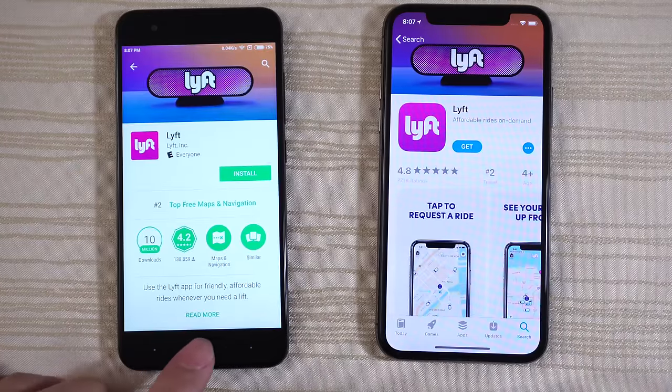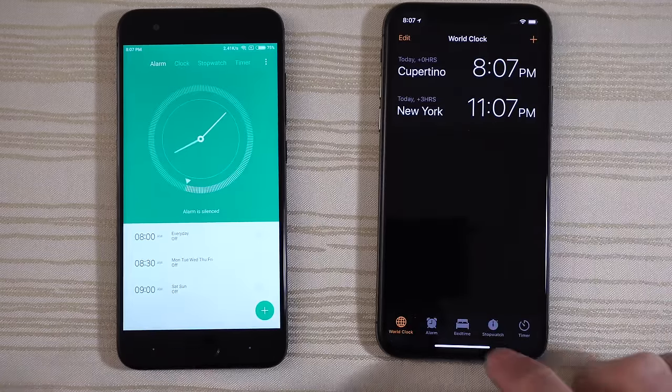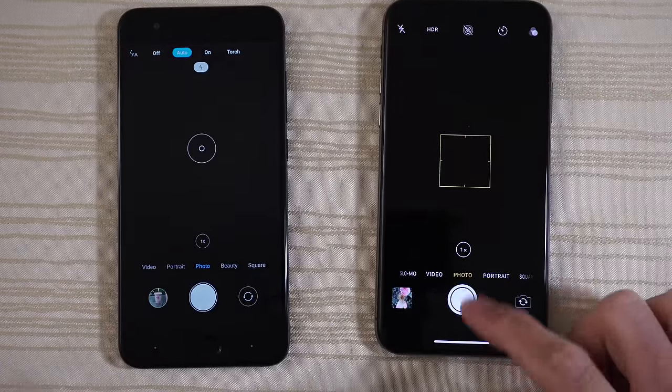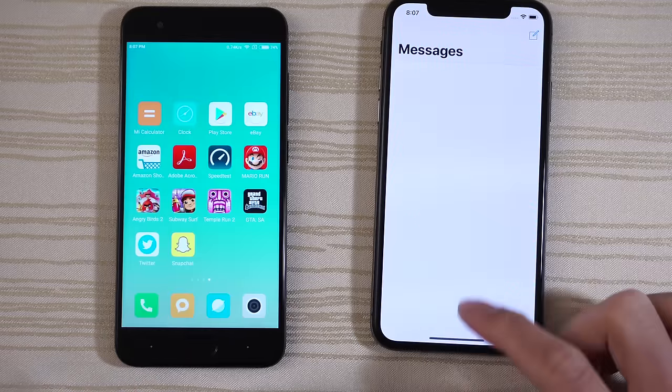The clock on both — ready to go. Calculator — very nice. Camera — ready for the pics. Messaging on both — there you go. The phone app.